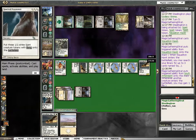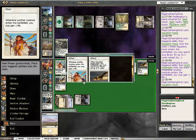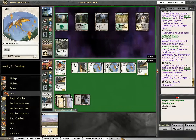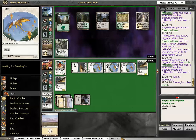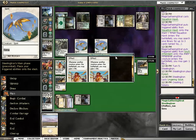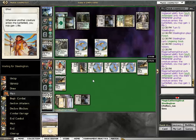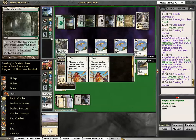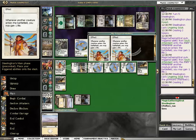The Spear would be really nice. And of course the fourth Squadron Hawk would feel useful here now. There will be an air battle, but I can afford to wait for an Honor of the Pure. Lingering Souls — amazing card. What am I playing against? Junk? Is that the name of this deck? Tell me the name of the deck.